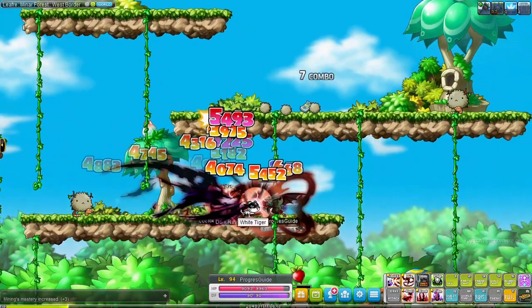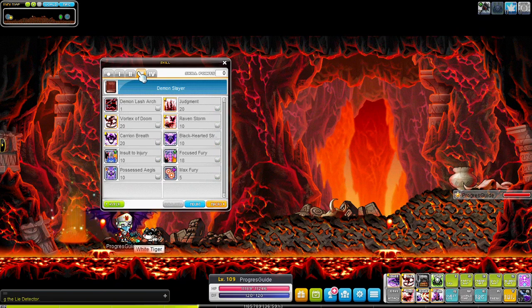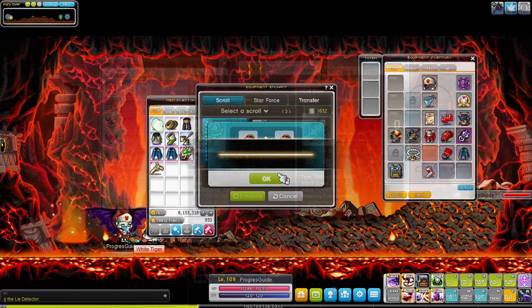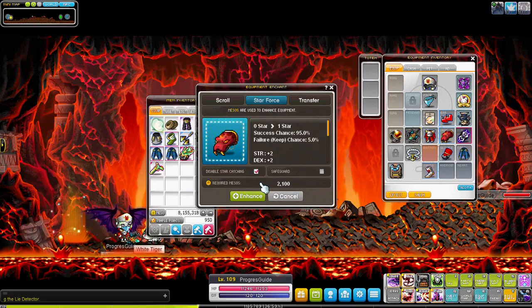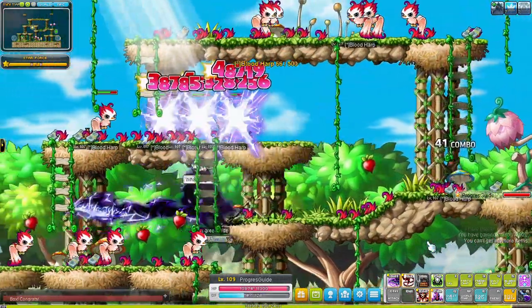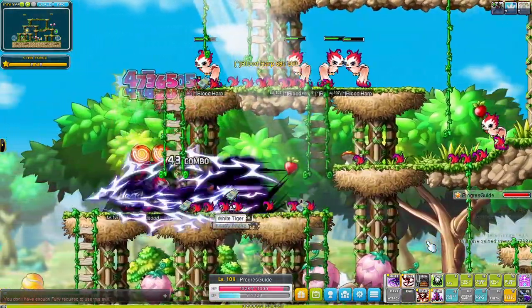After the 4th job advancement I popped a rune, a regular 2x EXP card, and defeated Zakum which I forgot to film. We got 9 levels and started leveling some newly gained 4th job skills. We get 5 Star Force so we can go to Sky and Sea 2 in Leafre to train there. You can also get more to increase your damage against those Star Force monsters, but because this is my first character on the server I wanted to be a bit more conservative with my mesos. We also started the Silent Crusade questline to get some more mastery books.